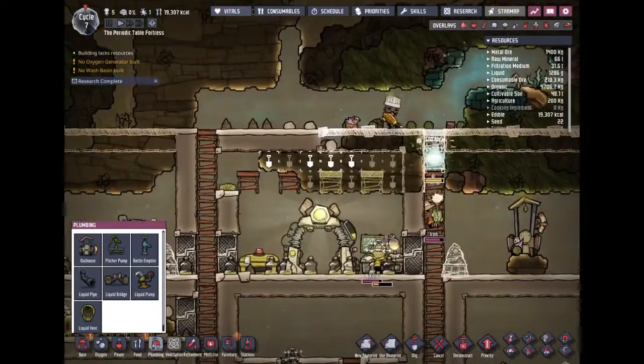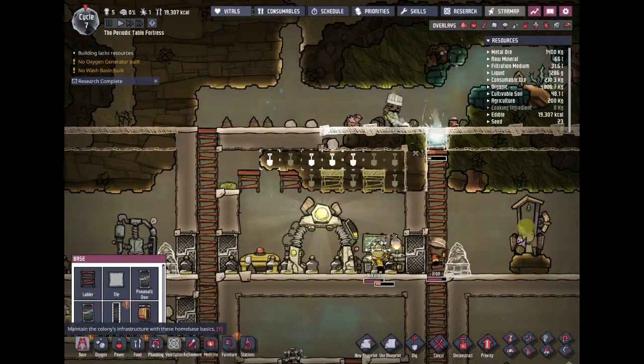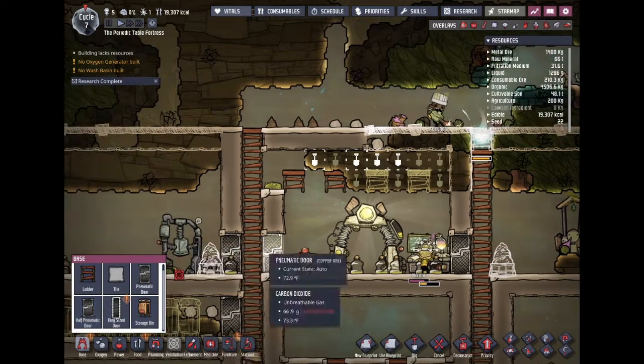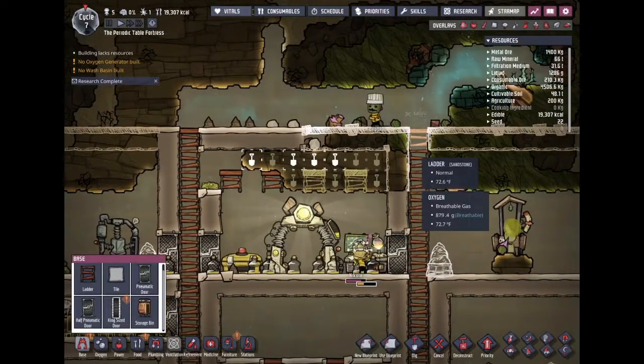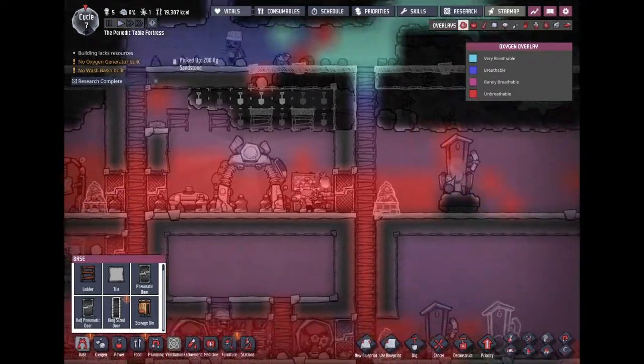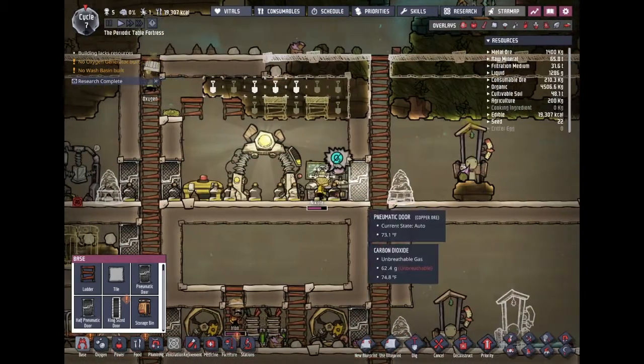I don't necessarily have to close this out. I could put a half door on it and it'll close off the room — I think that's fine. More accessibility, more accessibility. Now we have oxygen again — it'll just take a little bit.